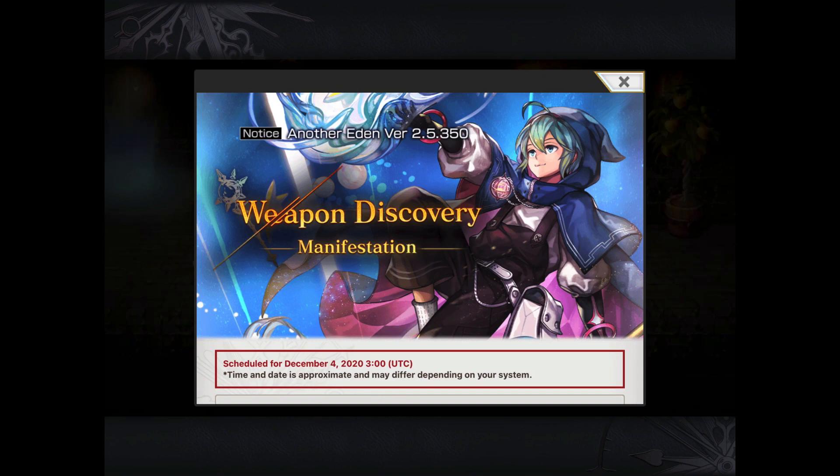That being said, I'm a little bit disappointed that we're not getting chapter three of the mythos, or, for example, I was expecting to have AS Zukiya's banner drop as well.